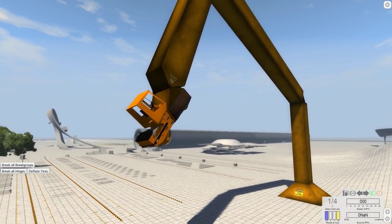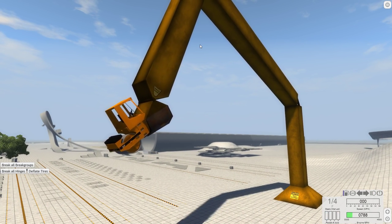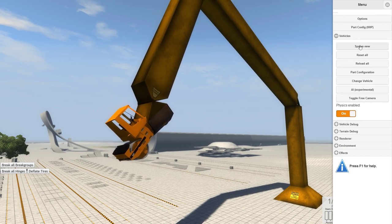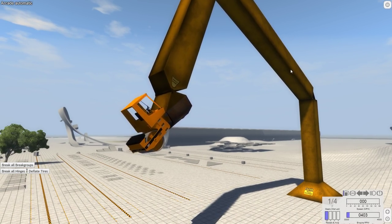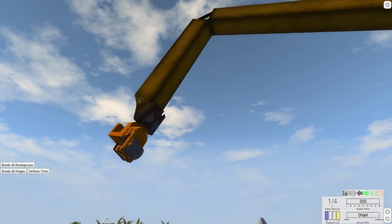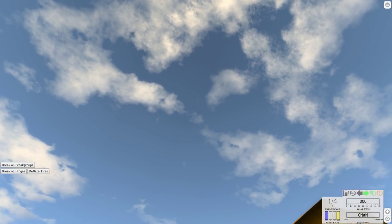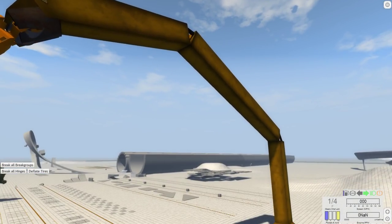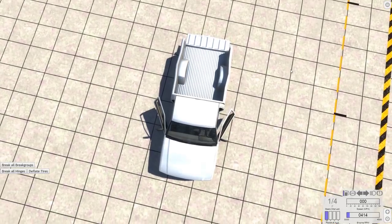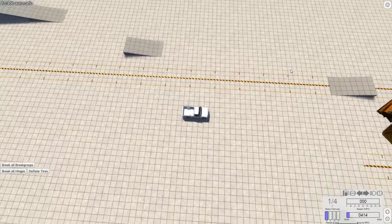That's what's up - grabbing a steamroller with my claw. I believe the colors don't actually do anything on this. Since we have the steamroller in the air, we should drop it onto a car. Actually, we could get it even higher. Yes, it's going higher! Can the crane pull it off? No problem - this crane is strong. That is not a lightweight vehicle by any means and it lifts it like nothing.